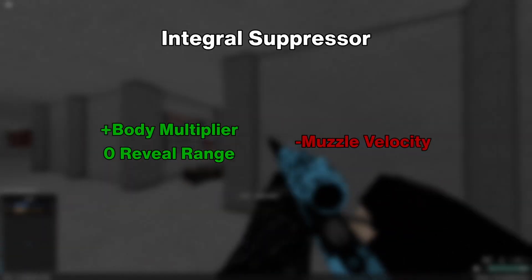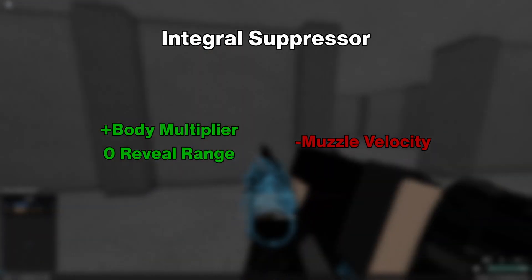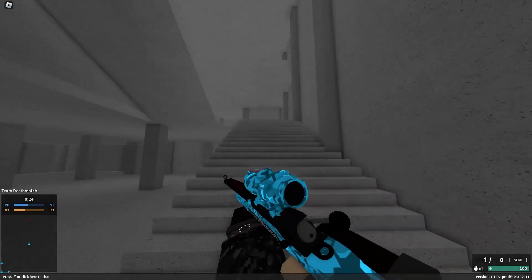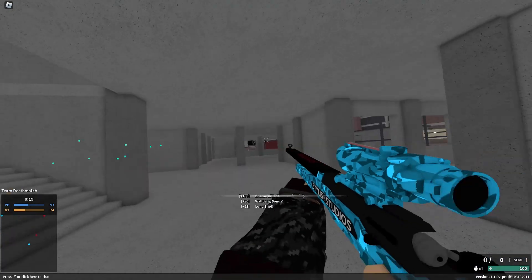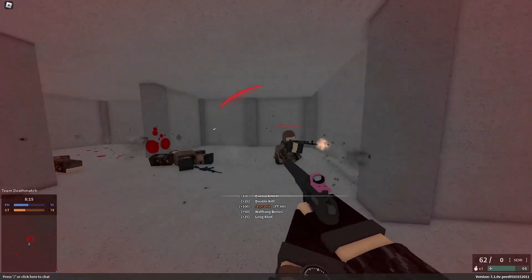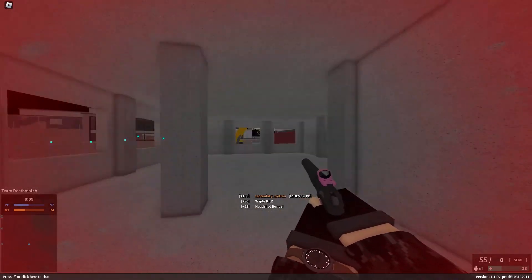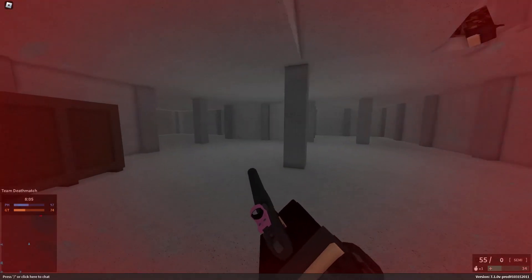The Integral Suppressor, unlocked for free, increases your body multiplier and reduces your muzzle velocity. This barrel attachment basically gives you more one shot body shot range for free, granted you can deal with the reduced muzzle velocity. As it is an Integral Suppressor, you will never show up on the radar while using it, which means it's perfect for flanking — maybe with an aggressive flanking build using the 7.5x55 conversion, or just with the .308 conversion.